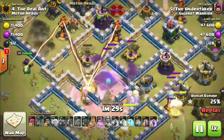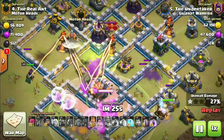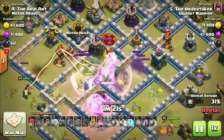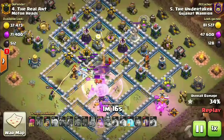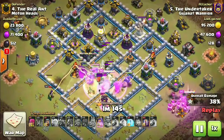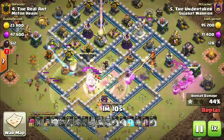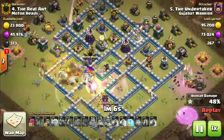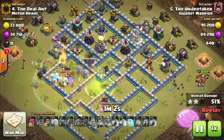The tornado trap is hindering our progress, but the grand warden's ability has been popped and the attack is going okay so far. Some more archers from the CC — the CC has actually ruined this attack pretty much. Let's see how close he was to picking off a three-star. We've got to be patient. One inferno is on the right hand side and the bat spells are coming inside as well.